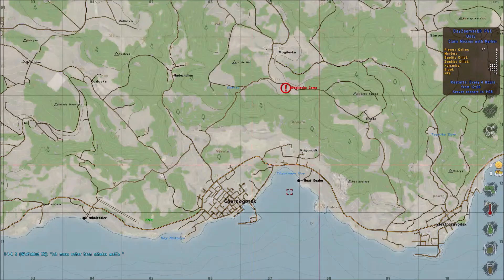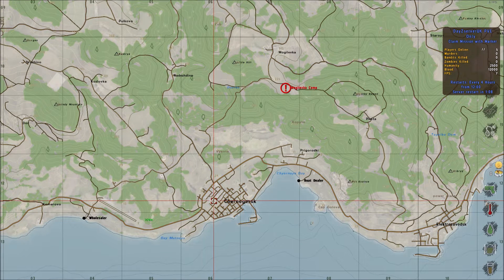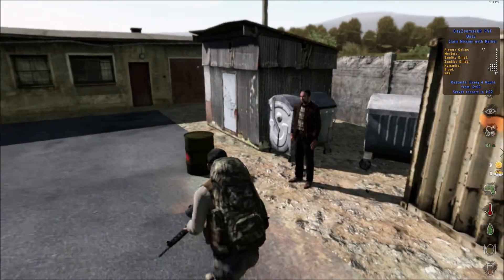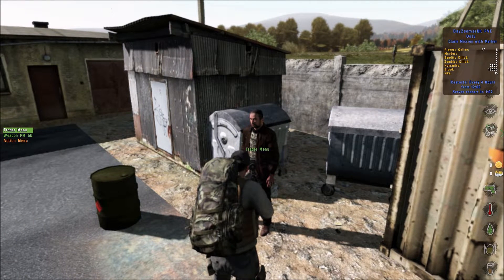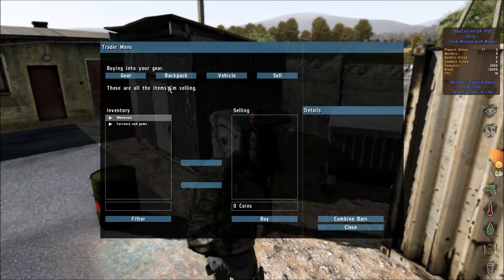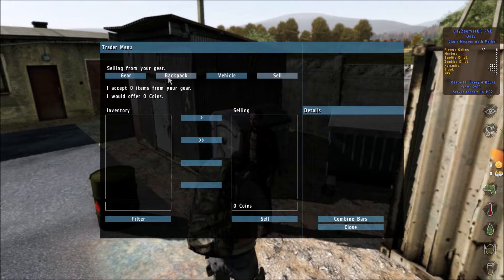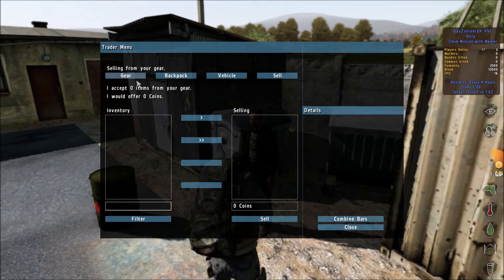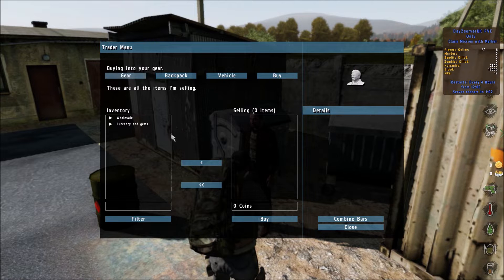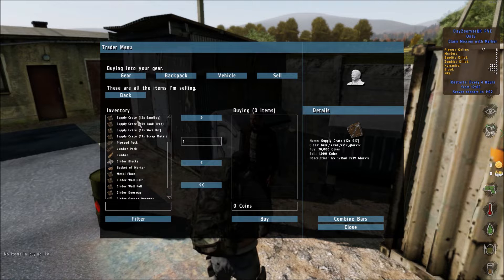We'll head on to Cherno — it's Cherno, so we'll head straight down there and to Cherno afterwards. That's the plan. Right, let's head on. Hello there dear sir, what do you sell? Gear, backpack, vehicle cell. Okay there's nothing in here, he basically has nothing. Filter. Right, that's better. Okay so fuel barrel, cinder door — this is the base building stuff. Wire kits.